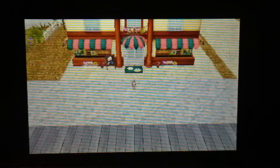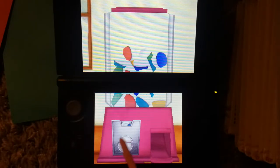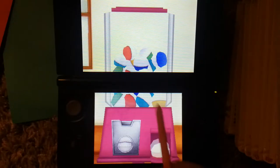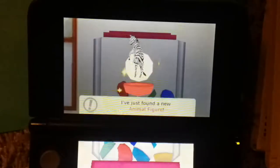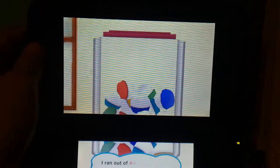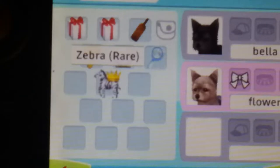Now we are going to walk over to the vending machine to see if I can get a cool animal figure. Here's my animal figure token — I just drag it over into the slot, turn this, and see what animal figure token it's going to be. I just found a new one — it is a zebra, which is a rare animal figure item! Cool.